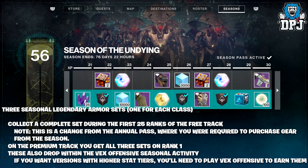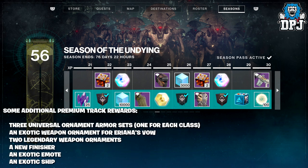You can collect a complete armour set during the first 25 ranks of the free track — a change from the annual pass where you had to purchase gear. Under the premium track, you get all 3 sets at rank 1, and they also drop within the Vex Offensive seasonal activity. For higher stat tier versions, you'll need to play Vex Offensive. Additional premium track rewards include 3 universal ornament armour sets, an exotic weapon ornament for Ariana's Vow, 2 legendary weapon ornaments, a new finisher, an exotic emote, and an exotic ship.